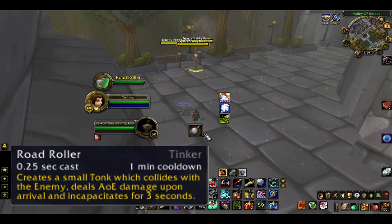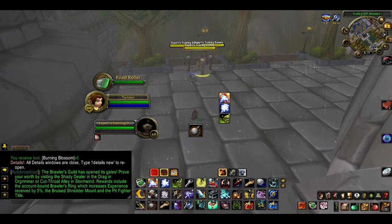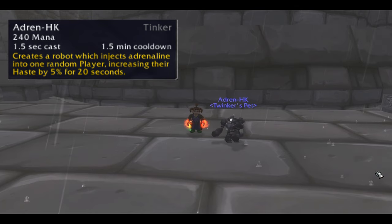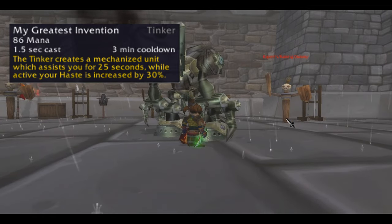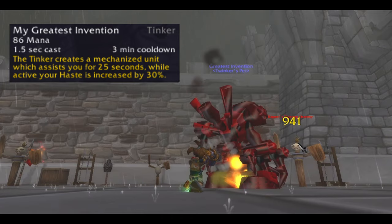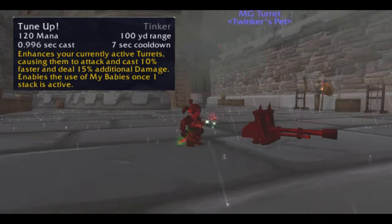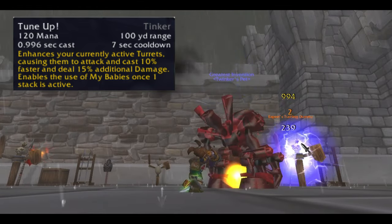You can also summon a Road Roller, a small tonk which charges at enemies, dealing AoE damage and incapacitating them for 3 seconds — though this seems very bugged at the moment and doesn't appear to do anything. The Distractor 2000 is just a target dummy with unlimited charges on a 2 minute cooldown. There's also the Adran HK buff bot, which increases a random player's haste by 5% for 20 seconds — a somewhat underwhelming weaker version of a priest's Power Infusion. And finally there's My Greatest Invention, a robot which assists you for 25 seconds, attacks enemies for decent damage, and increases your haste by 30%, with a 3 minute cooldown and 1.5 second cast. This is your big cooldown — use it during Bloodlust or Heroism phases. You've also got Tune Up, which boosts your active turret, making it attack 10% faster and deal 15% more damage.